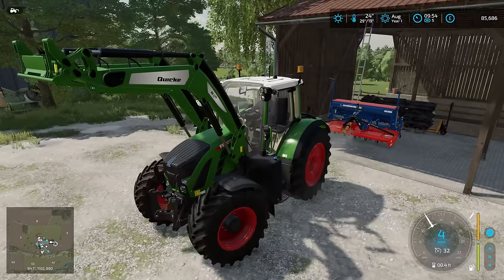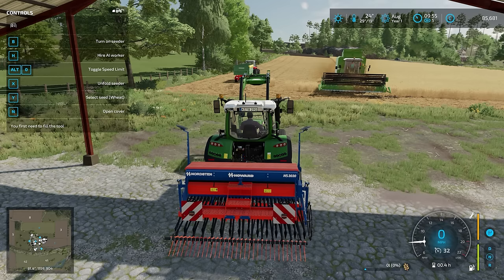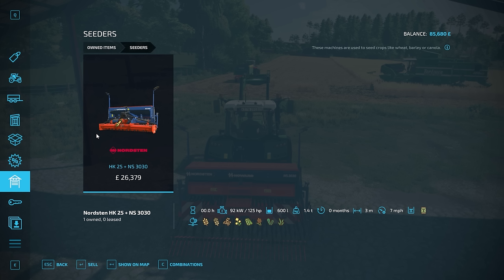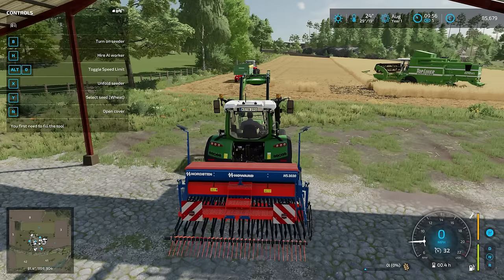It's actually a power harrow drill, which you would usually use in a previously cultivated field. Can we set it to work with the 'use cultivator as a plow' mod? Or maybe the game just allows you to use it as a direct drill? No, it doesn't. So yeah, we're going to have to cultivate, or we're going to have to sell this drill.